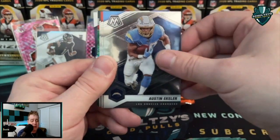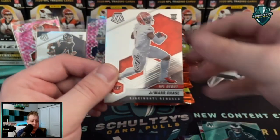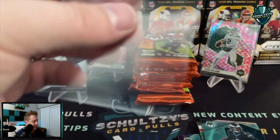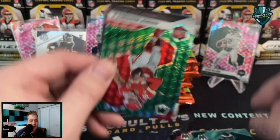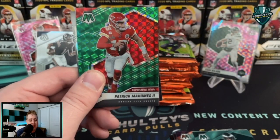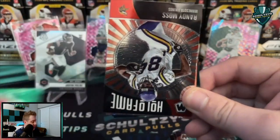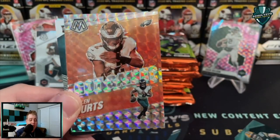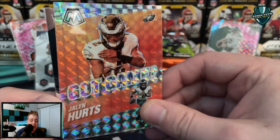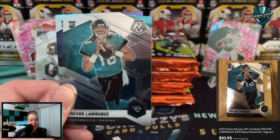Love it when I get a whole box of these Mosaic cellos — football or basketball. Also had a whole box of Optic Basketball cellos, but unfortunately lost that video. Ja'Marr Chase NFL debut — gotta love it, sleeve that up! A Pat Mahomes Super Bowl MVP green parallel, Randy Moss Minnesota Vikings Hall of Fame base, Jalen Hurts on the Mosaic, and a Jalen Hurts Got Game insert.